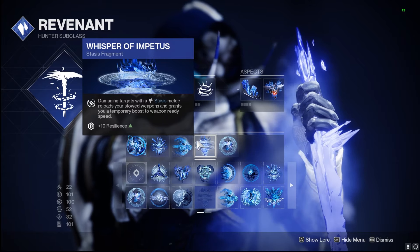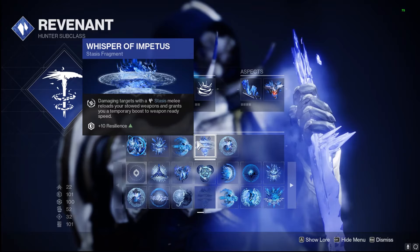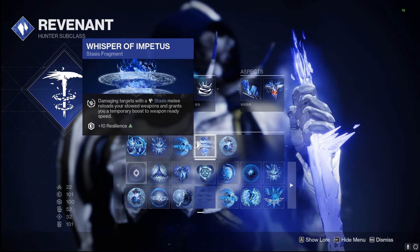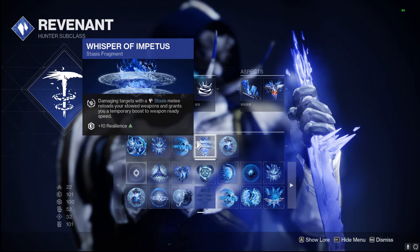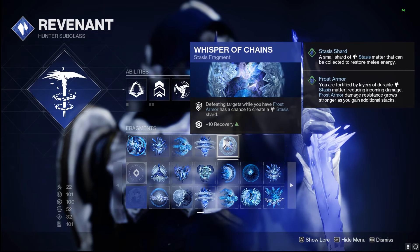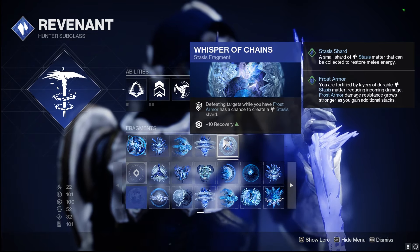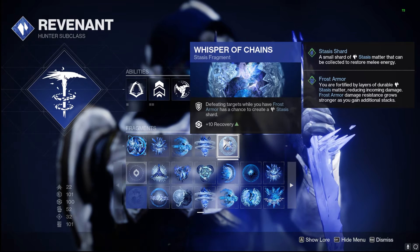We got Whisper of Impedance — damaging targets with your Stasis Melee reloads your stowed weapons and grants temporary ready speed for those weapons. Very good for doing a hot swap with your damage, and it gives us an innate reload on our grenade launcher, which plays into the weapons I'm using. And last but not least, Whisper of Change — defeating targets while you have Frost Armor has a chance to create Stasis Shards, which in turn gives us more Frost Armor and even more Stasis Shards, so we consistently have Frost Armor built up.